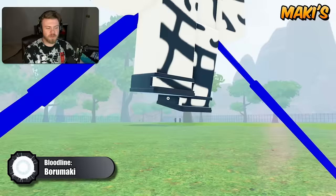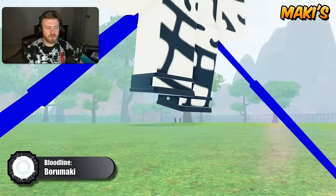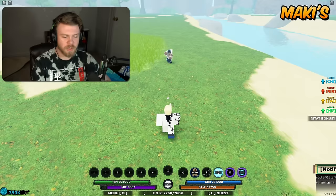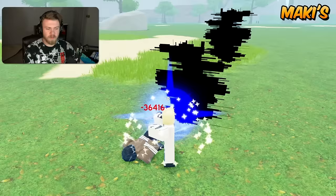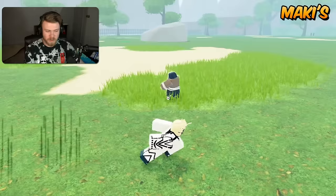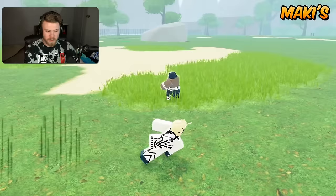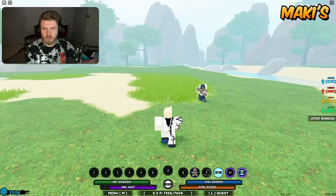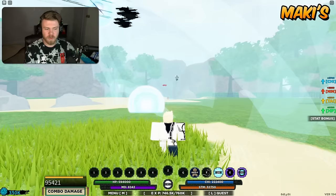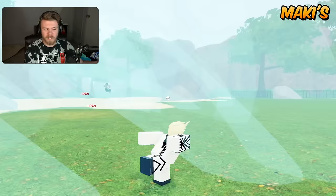Up next is Boramaki. The strengths are in the insanely good second ability and mode. The mode has a lot of damage output and a really good block-breaking weapon spec — one of the best modes in the game. The second ability is a really good ability because you can choose when to use it, making it insanely powerful. The weakness is that the other abilities are really not that great, and you're kind of forced to only use the second mode, which also requires grinding a boss.